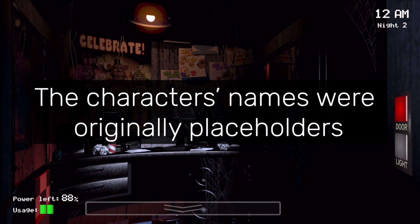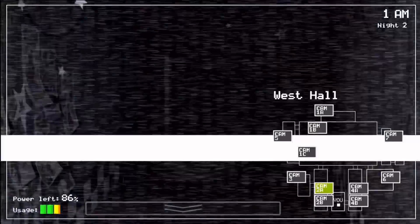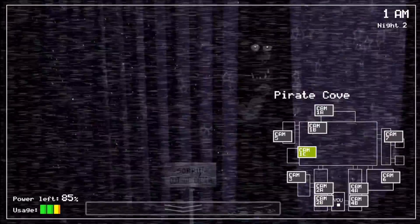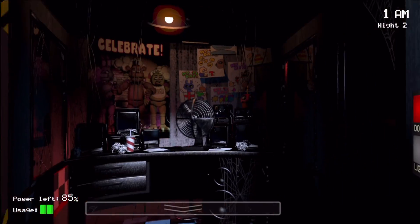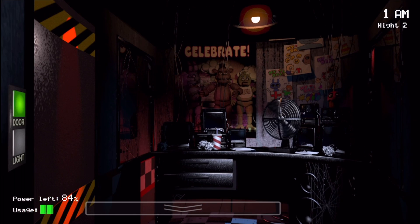The characters' names were originally placeholders. Freddy Fazbear, Bonnie, Chica, and Foxy were just temporary names meant to be replaced later. However, Scott had grown attached to these names and decided to keep them — which was the right call, as they're just the perfect names for the characters.